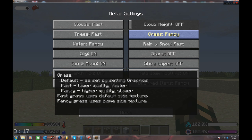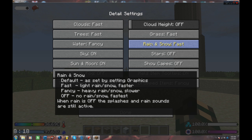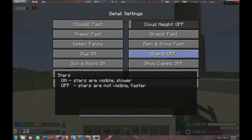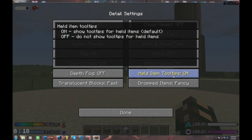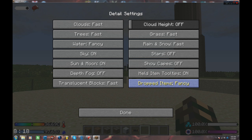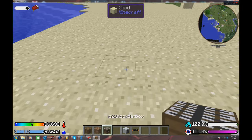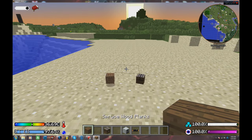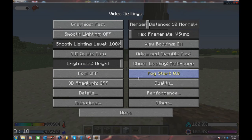Grass you want to make fast unless you want fancy looking grass, but I don't think it really does much. Rain and snow you want at fast especially in this mod pack because the weather mod comes into play and you can get a lot very quickly. Stars I usually turn off just so I have a clear night sky and can tell when it's getting dark. Show capes on or off doesn't really matter unless you're in multiplayer. Dropped items I like to make fancy — it gives a 3D view, a whole new dimension, and I don't think it's that big a deal unless you have 30 or 40 of them.